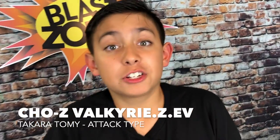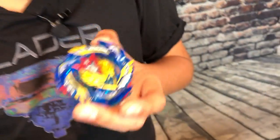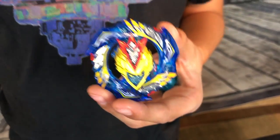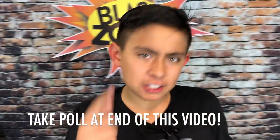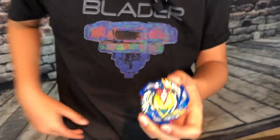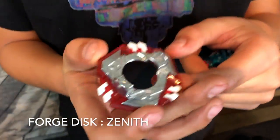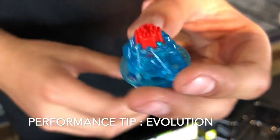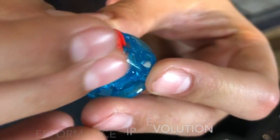We just opened the Bey. If you've been watching my channel since the very beginning, I'm a very big Valkyrie fan and so far this is my favorite — it just looks so cool. After we battle, I'm gonna have a poll at the end. The forge disc is Zenith; those little white spots are rubber, I think it's to help absorb other people's attacks. The performance tip is Evolution — it's basically like the old Valkyrie's tip but a little taller and stronger.